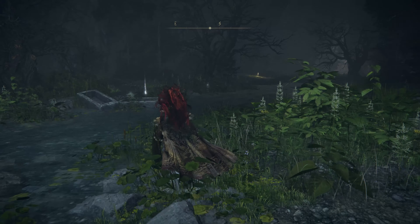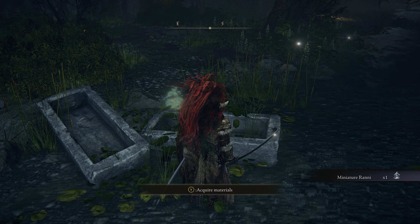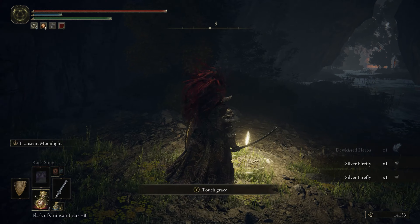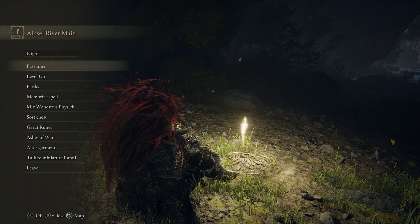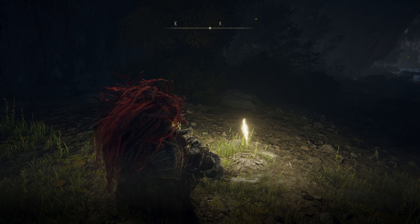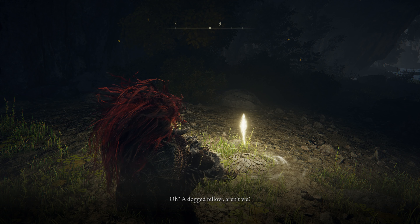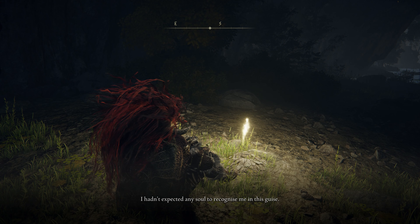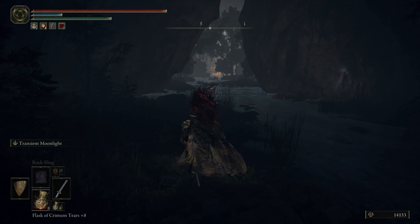Once you get here, right in front of you is a collectible in a coffin — you must pick this up. This is the Miniature Ranni. From this point, walk forward to a Site of Grace and rest on it. By sitting down you will find a new option on the Site of Grace: 'Talk to the Miniature Ranni.' The first two times you try to talk to her you will simply get three dots, but the third time Ranni will actually start talking to you. This is necessary in order to continue the quest.